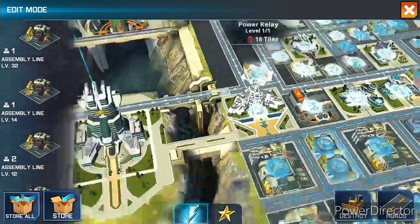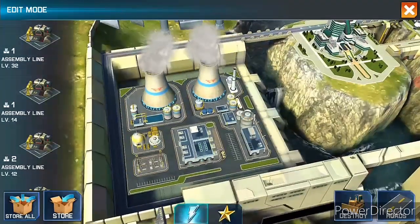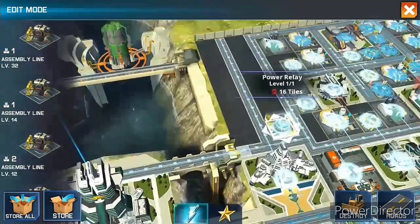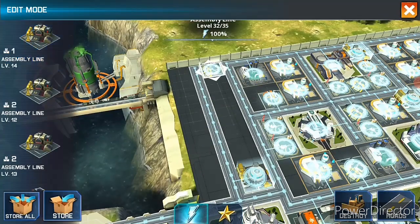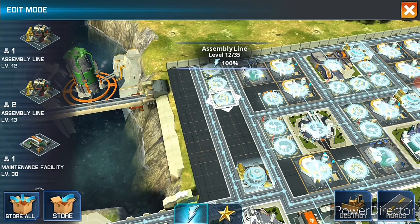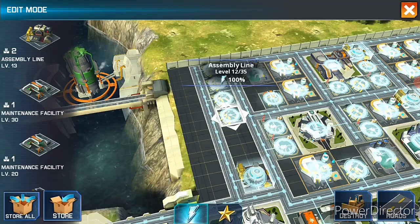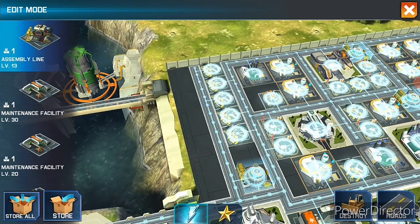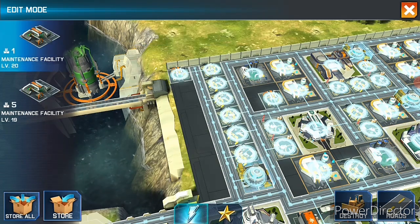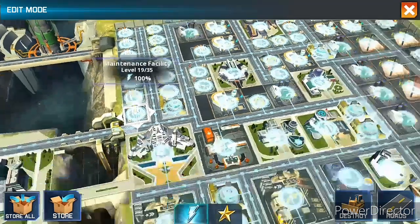The power is coming from our main power plant. So we put our assembly line again as like earlier, just fit it. Like this — this is maintenance. Maintenance basically works for your repair.